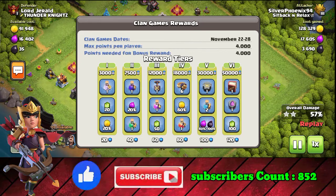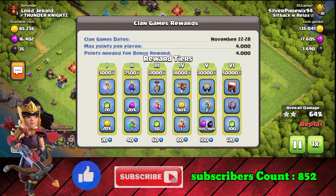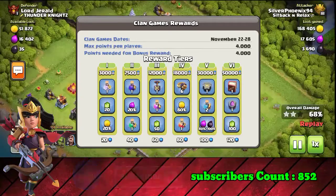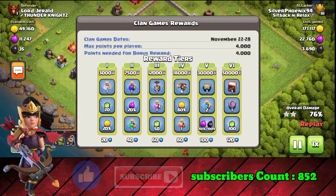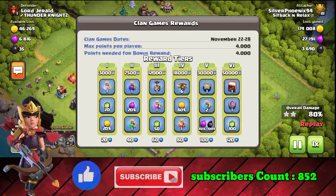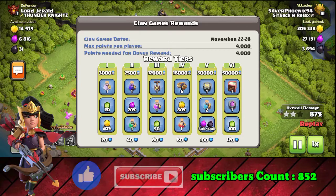If you want to unlock the second tier, you can get 7,500 points. The power potion gives a 20% elixir boost — you can store it. There is also a training boost potion you can store, as well as 50 gems in the third tier.